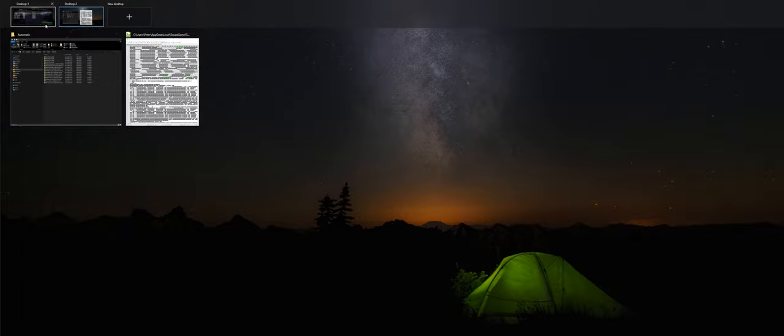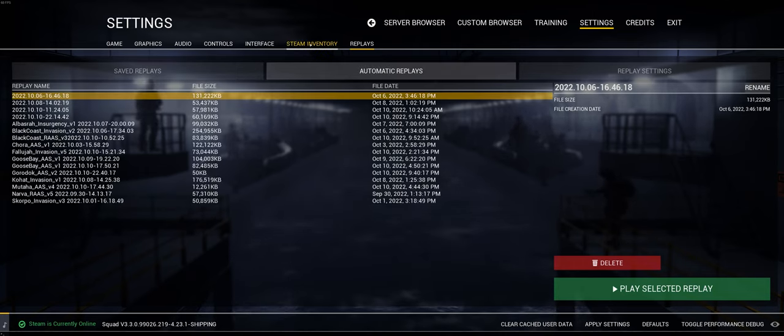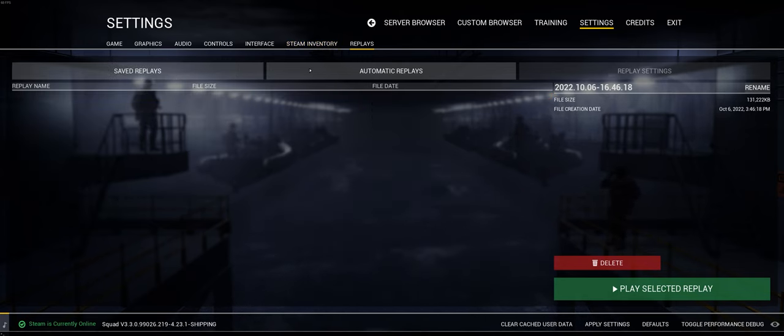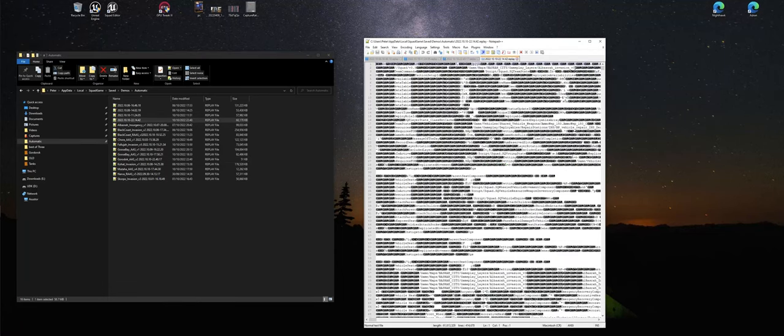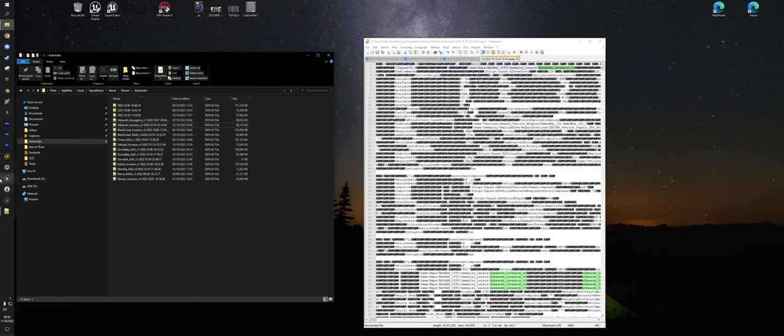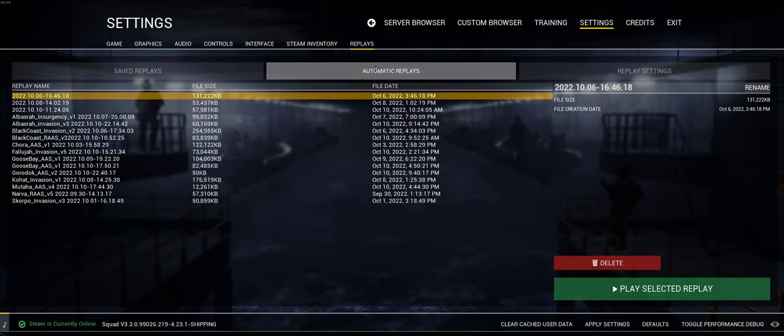That way, when you go back into Squad you'll end up having it renamed. You do have to switch between windows first to get it to update. Once it's done — there are four there now — if I change one over, say 'our buzzer invasion free', then go back into Squad, you'll see it updated. It's quite simple that way — you know the name of the file without needing to parse the layer data.